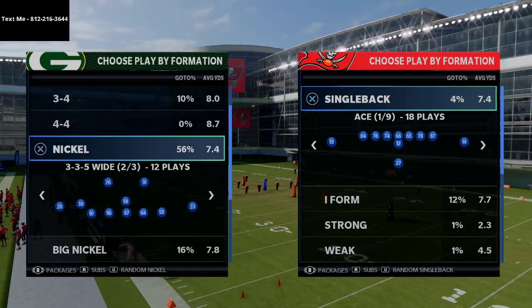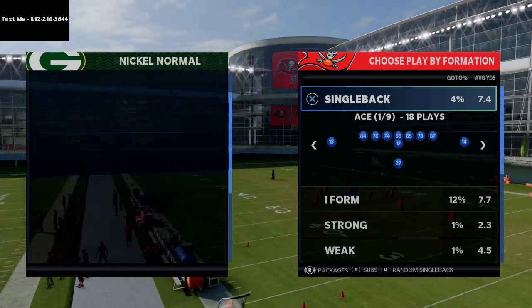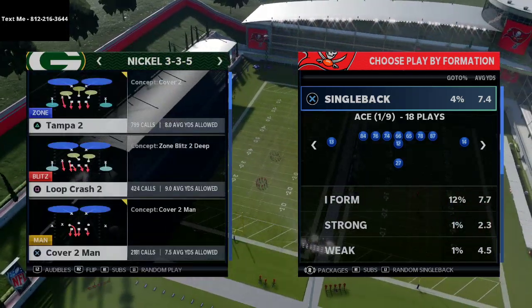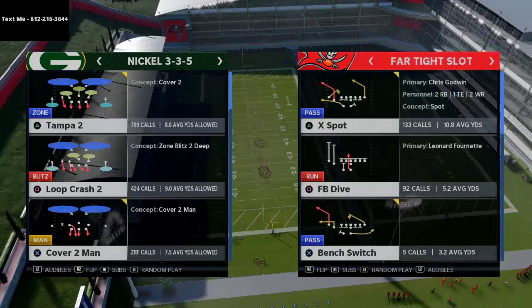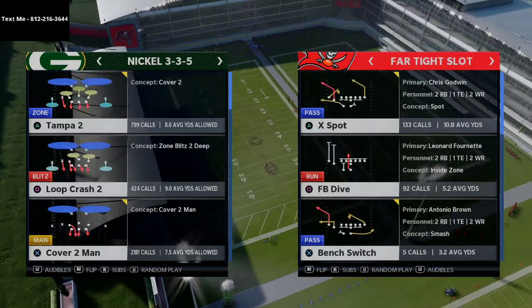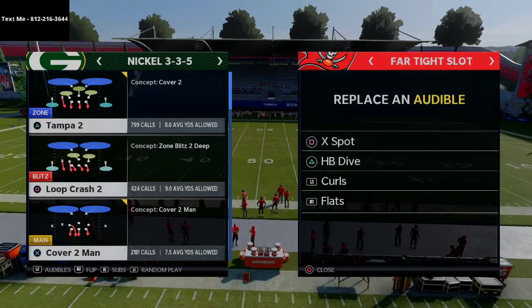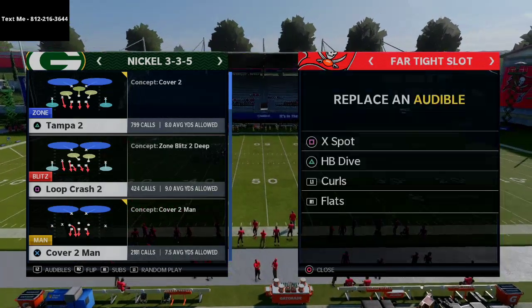You'll see this all the time — people are gonna come out in this look. I'm going to audible to the 335 wide from nickel 335. I think that's the best way to run it; that's the defense I show in my defensive ebook if you're interested. It doesn't really matter what offensive play you use here.